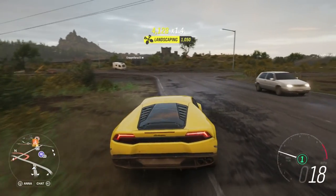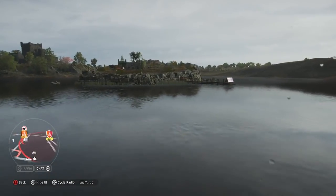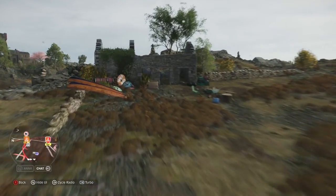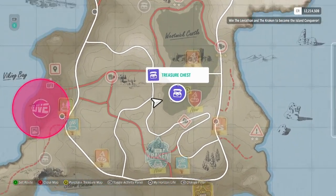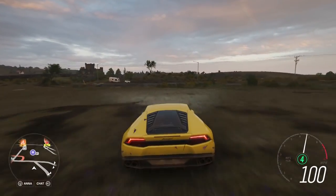To complete this final treasure hunt, you have to do it in style. Get yourself a Lamborghini Huracan or a car with similar performance and weight. Then use the drone to confirm the location of the treasure on a tiny island on the lake. Believe it or not, the goal is to jump the island. Head for the west side of the lake and look for an incline along the edge — this natural ramp is to the right of an RV.